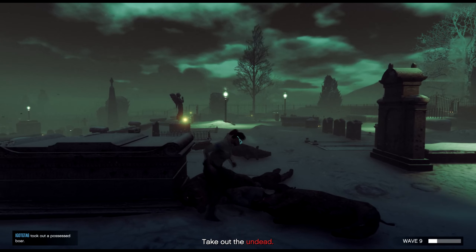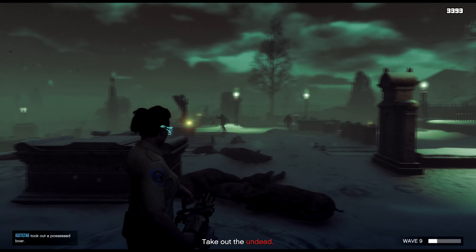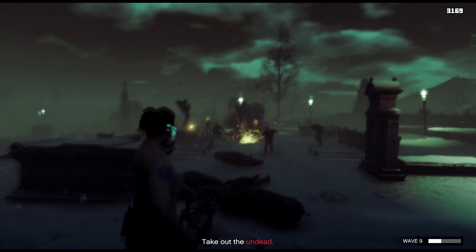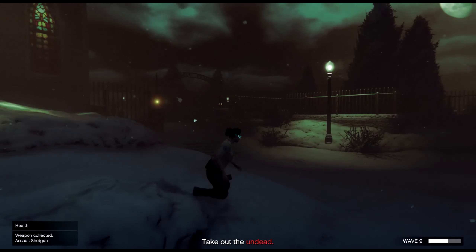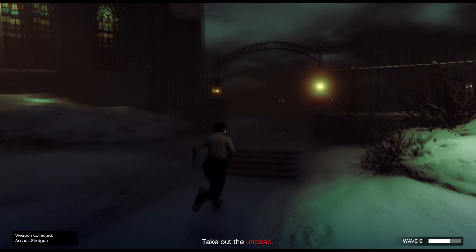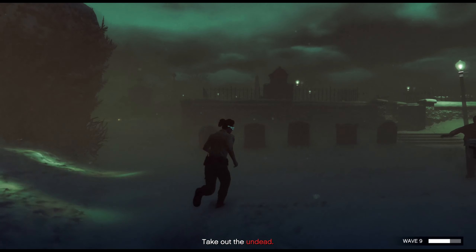The next location is the spot they load you into after you do the Cayo Perico heist. There'll be a spooky ghost. At 23:00 the ghost is going to pop up right over there. It only lasts for a couple of minutes, so take a picture fast. Bada boom, bada bing — another $40,000 right there in my Maze Bank account.